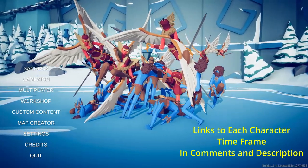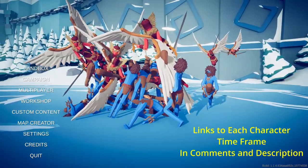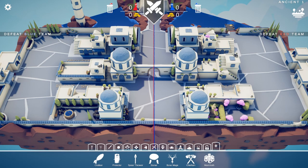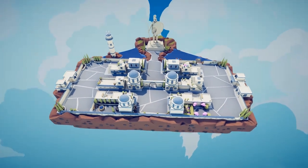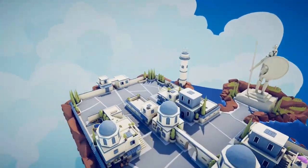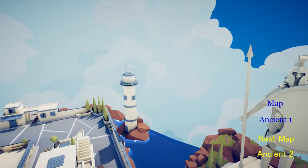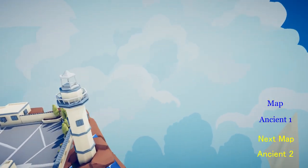Hey guys, today I'm going to show you how to get every single secret and legacy character in TABS. Really quickly before I start, I want to say that to move around I'm going to press F and move around like this. I'm going to have the name of each map somewhere on the screen. For this one, it's Ancient One.